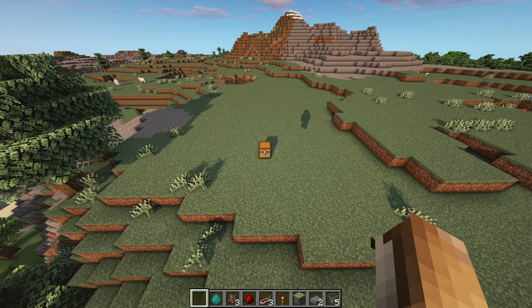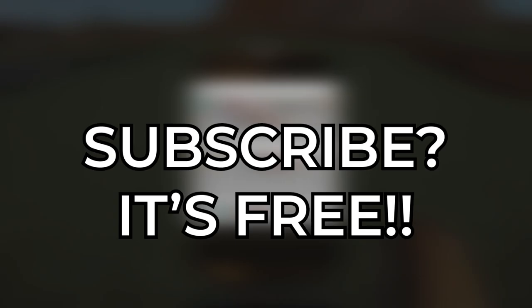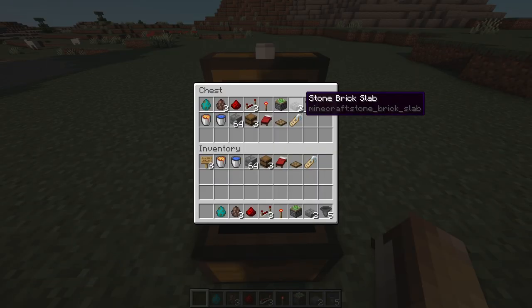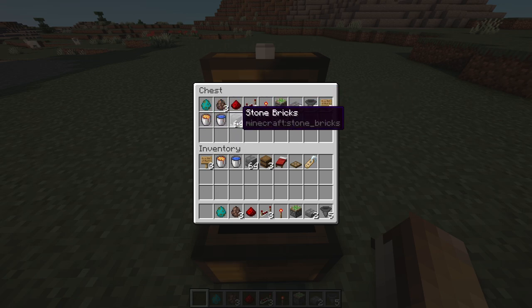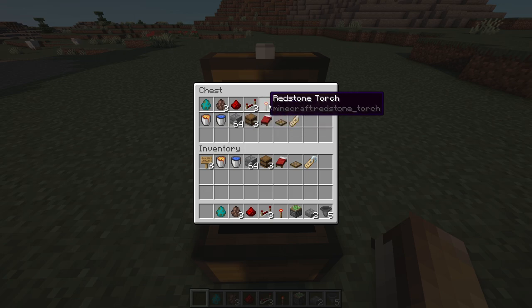To start off this build, you will need: 1 zombie, 3 villagers, 1 redstone dust, 3 redstone repeaters, 1 redstone torch, 1 sticky piston, 2 stone brick slabs, 5 hoppers, 3 oak signs, 1 water and lava bucket, 1 stack of 64 stone bricks or any block of your choice, and 3 barrels.